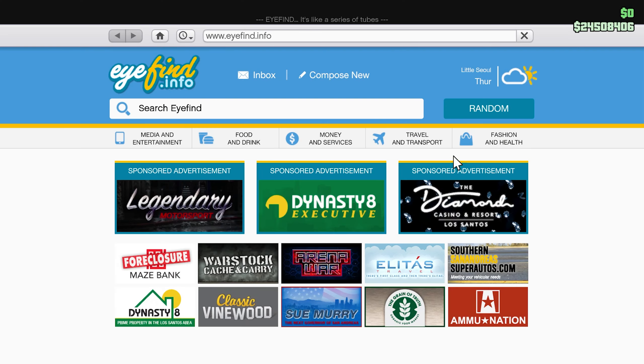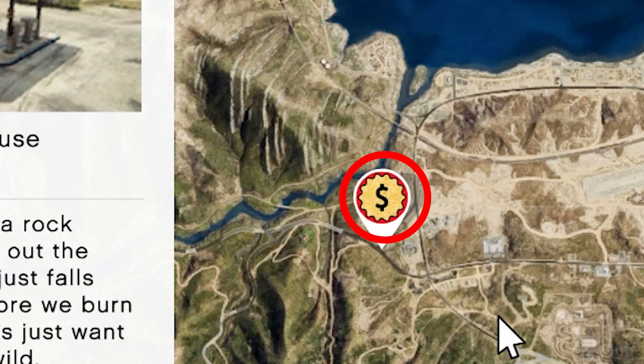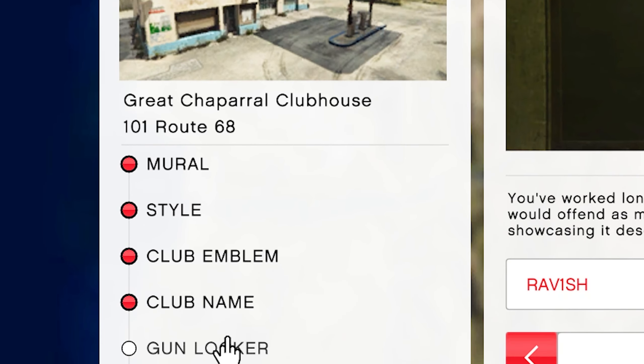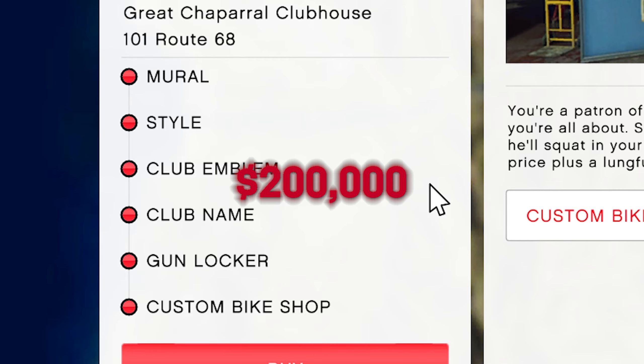To start with this business you have to own an MC clubhouse. Head over to the foreclosure Maze Bank and filter for clubhouses. If you have the criminal starter pack you will see the Great Shapiro Clubhouse which is completely free. If you don't have the criminal starter pack, I would still highly recommend you choose this location which will cost you only 200k.